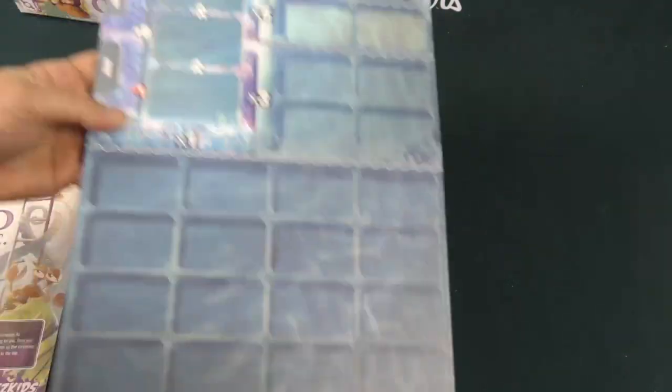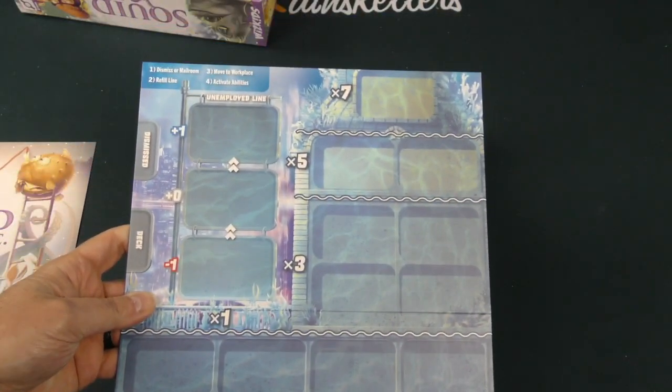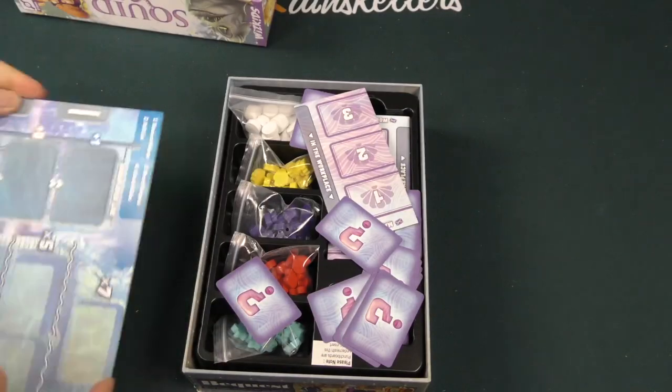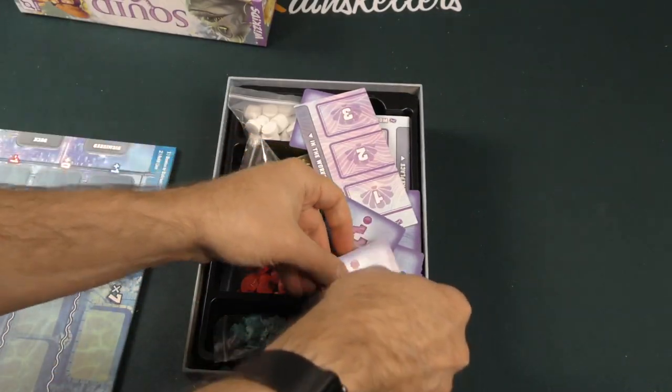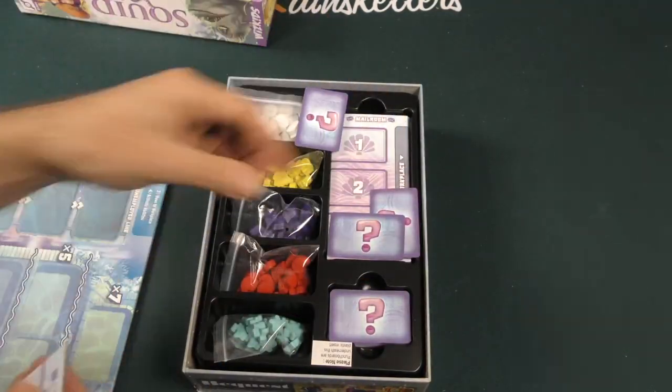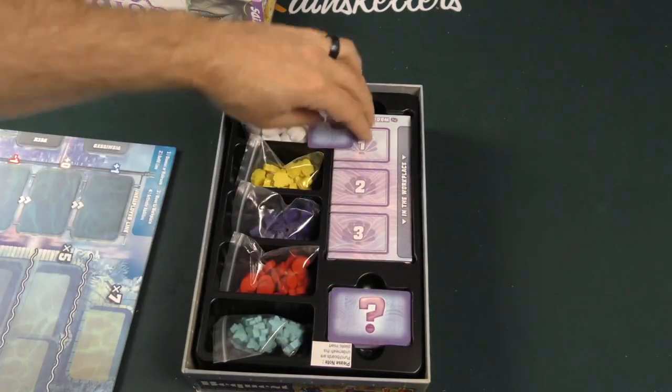Let's take a look at the board here. We can see our kind of grid where we'll be placing out the cards. We have a little spillage here, but that's okay. For the most part, things are where they're supposed to be.